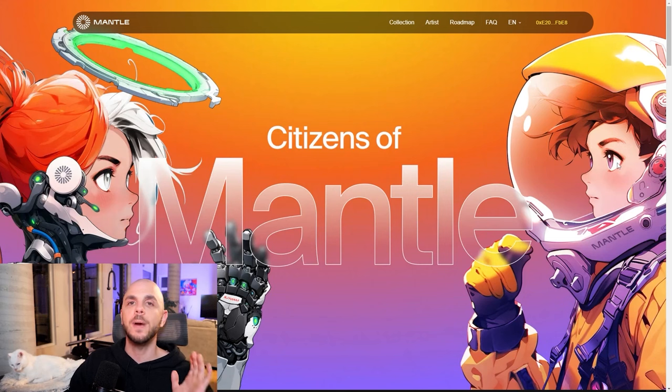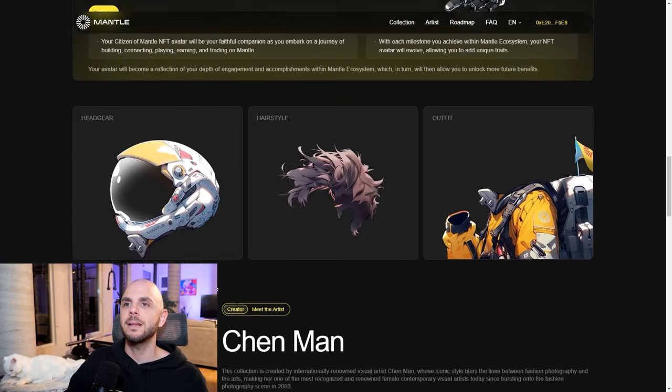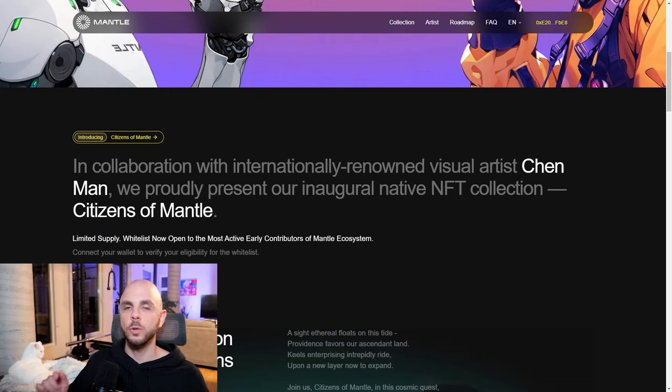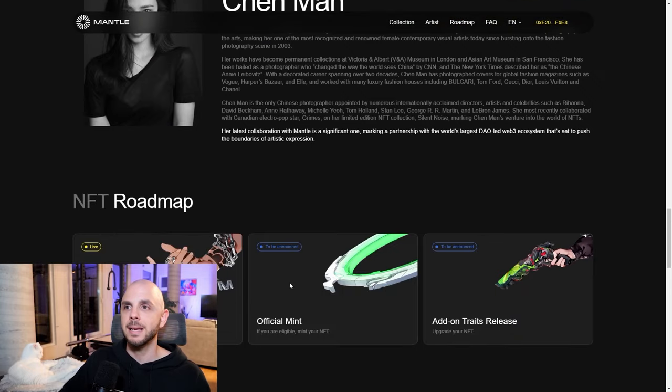Next, we can move on to NFTs. First, there is an official Mantle collection called Citizens of Mantle, which looks really cool — the art looks dope. Unfortunately, the waitlist, even though it still says it is live, seems to be over, or maybe I just don't have enough time in Mantle or enough transactions to qualify. I would still register — you're going to have to connect your wallet and fill in a form with your wallet, your Discord, your Twitter, and your email address. Hopefully we are still able to mint this. It's an official collection and it still says to be announced, so it seems like we still have a chance to mint it.